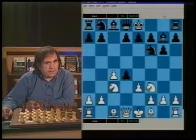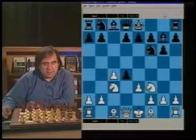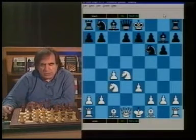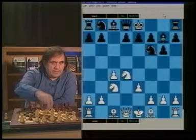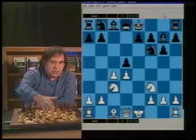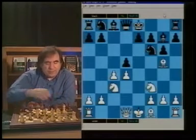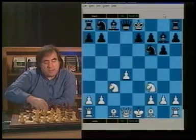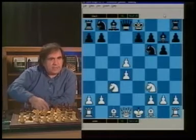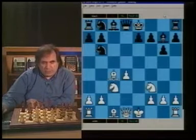After cxd and exd, obviously Nxd4 makes no sense since why did White play e3? So exd and d5. Here White can play Be2, Qb3, Bg5, or cxd. Those are the variations White has. Let's go with the simplest: cxd, Nxd5, and after Bc4, we can play simply Nb6. You do have a good position here. After Bb3, we just castle, and if White castles, we go Nc6 and we are perfectly safe.